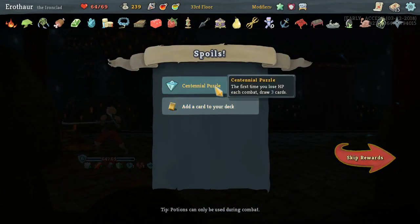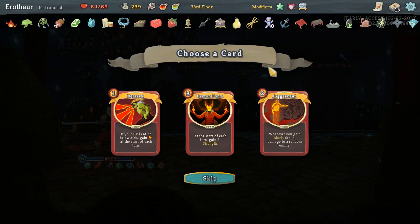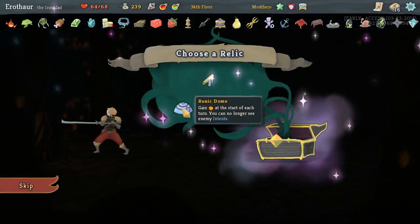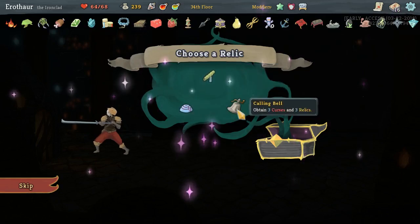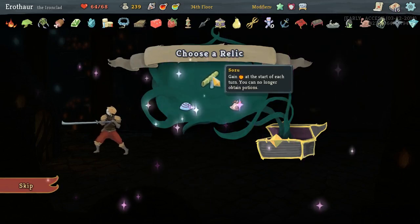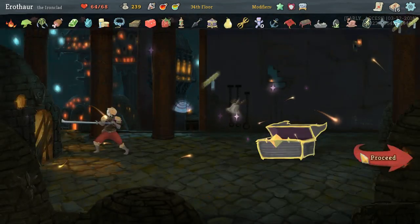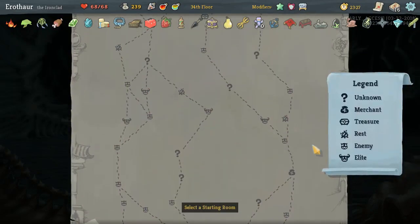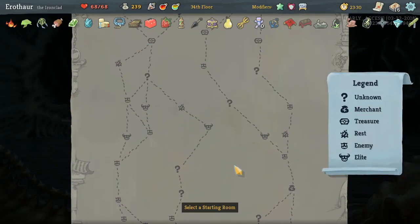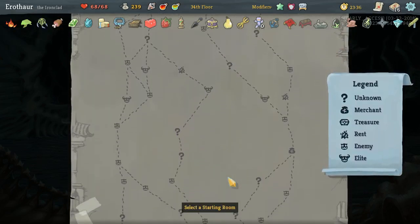This is a good run. I think Demon Form is great in our deck. Still don't think three relics are worth three curses, even with Duvudal. Sozu is easily worth the Time Blade. We can get two Iliads — that's good, we'll do that.